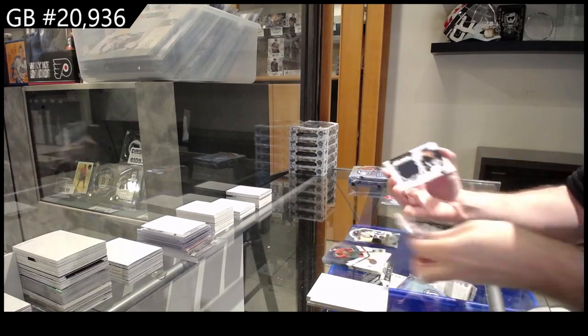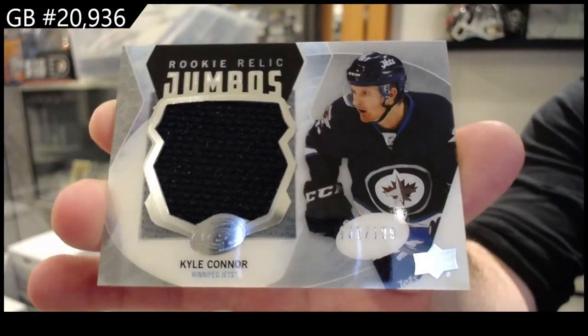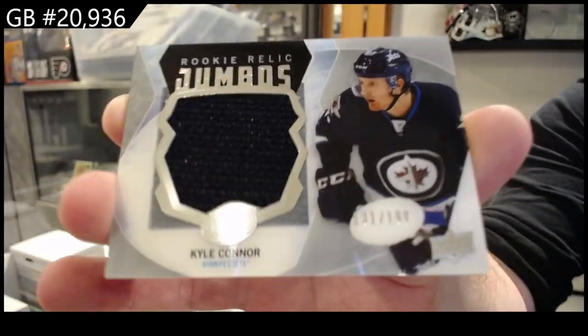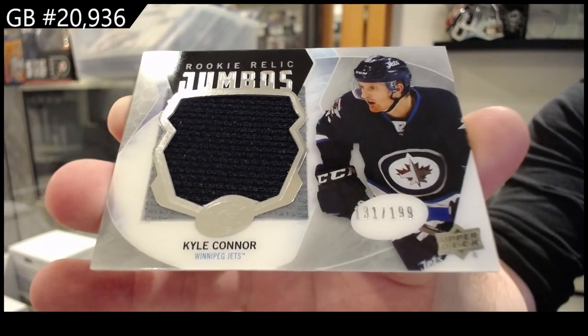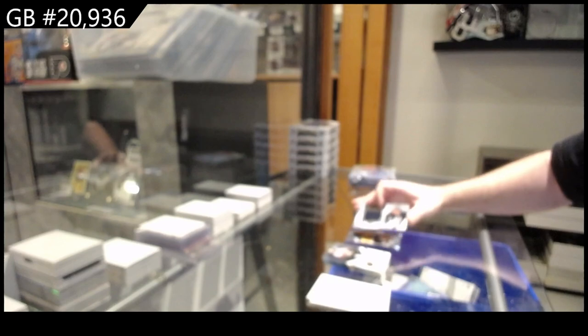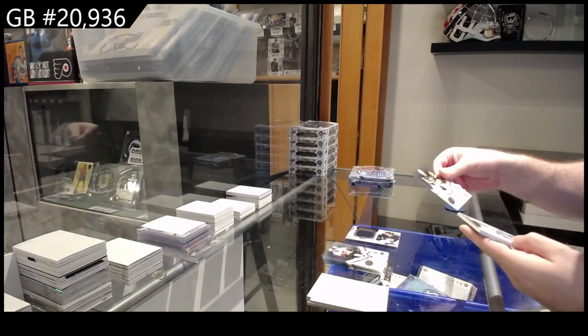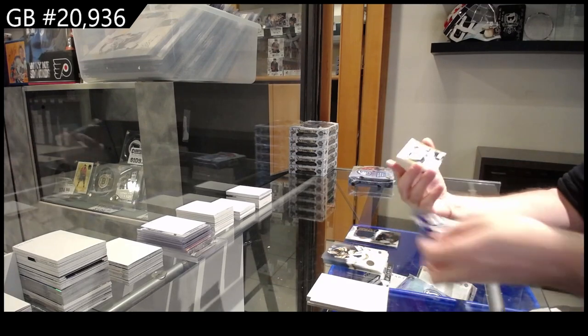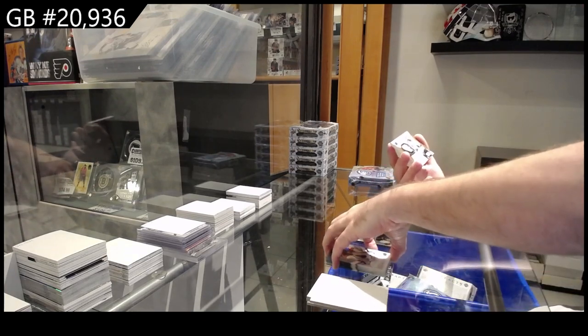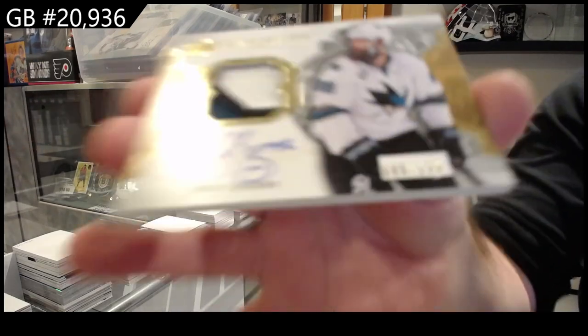We've got a jumbo relic Kyle Connor for the Jets, numbered to 199 rookie relic jumbo. And oh — sexy! Exquisite patch auto numbered to 125, Brent Burns.